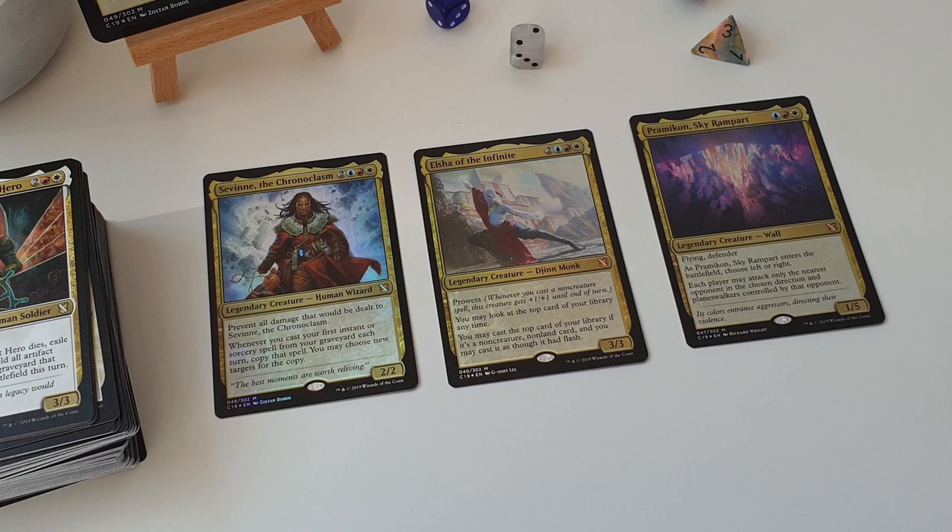Elsha of the Infinite, the Djinn Monk with prowess. So you can look at the top card of your library at any time, and you can cast the top card of your library if it's a non-creature, non-land card. And it has flash as well, so enchantments, artifacts, instants and sorceries - and it seems like it's going to be an awful lot of fun. That is something I'm looking forward to building around.